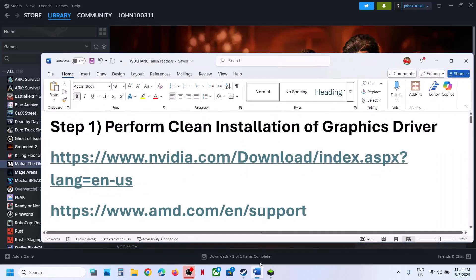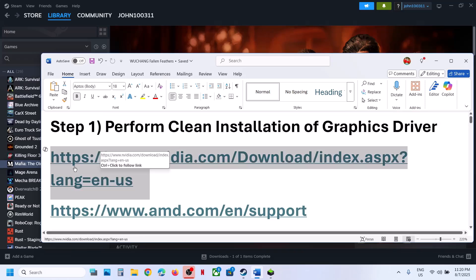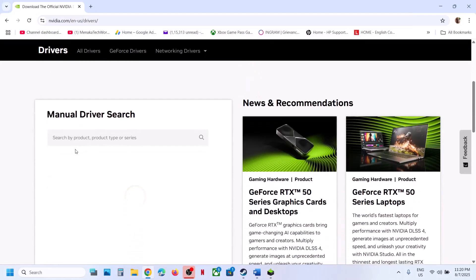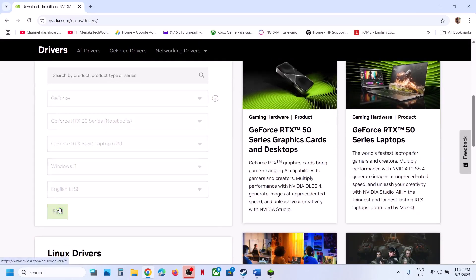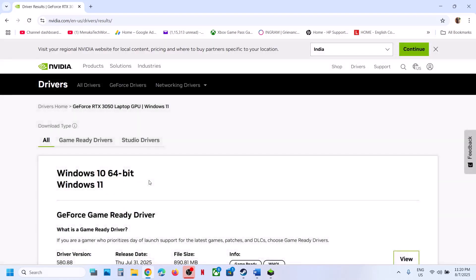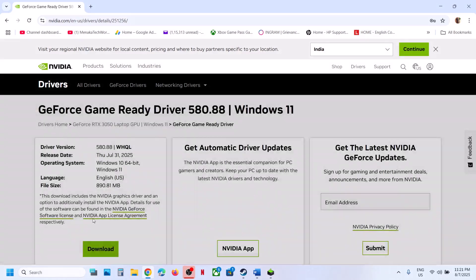The first step is to perform a clean installation of your graphics card driver. If you have an NVIDIA card, go to the NVIDIA website. If you have an AMD card, go to the AMD website. On the NVIDIA website, select your graphics card from the list, make sure you select your graphics card and operating system, then click on Find. You will see the latest GeForce Game Ready driver at the top — right now 580.88 is the latest one. Whichever is latest, click on View and then download the file.